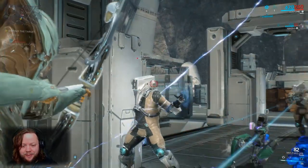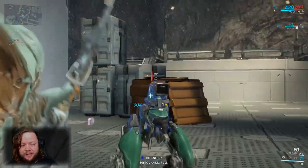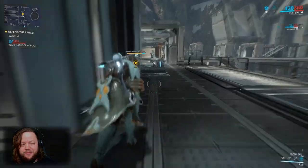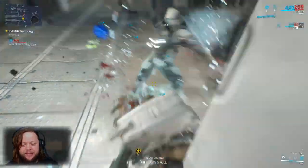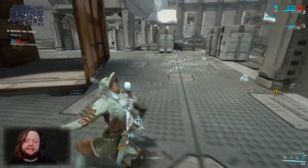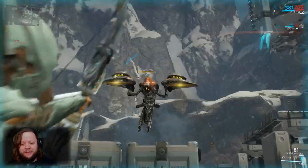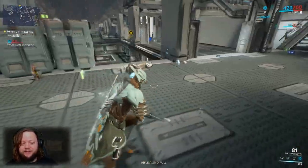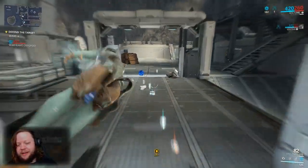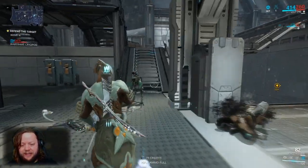Our Volt's ultimate ability is great for taking out groups of enemies — shock them up, shoot them, and headshots are easy because people can't move when stunned. If we ever get overwhelmed, our four handles it. Heavy armor drones have a tendency to charge you and blow themselves up — they don't do a ton of damage but they deny you the affinity from killing them, so keep that in mind.